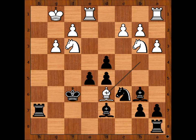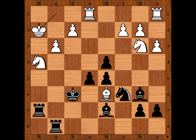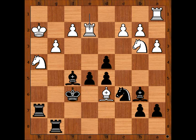Bishop to D6, attacking the pawn on E5. Defending. Knight to H4. Rook to G8, threatening Rook takes. Knight — unpinning. Bishop to F5, attacking the pawn on C2. Defending. And Botvinnik played D3, opening diagonals for his bishop.